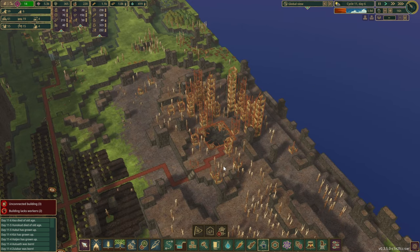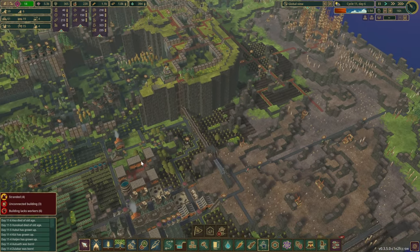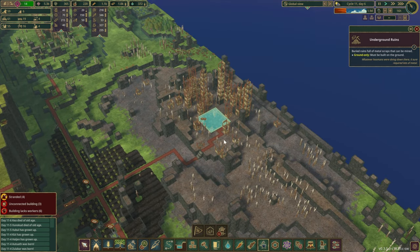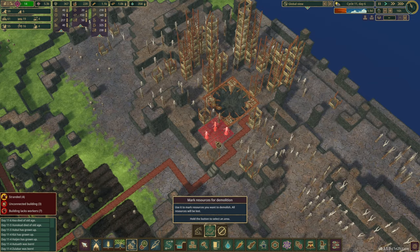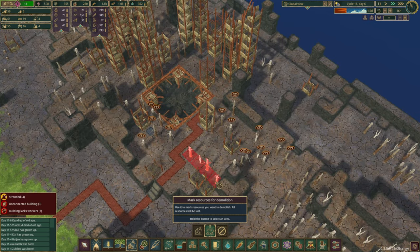I had a look around the map and right now, based on everything we have access to, I think I do want to build our metal production right over here. So to do that, we shall dry and clean up this whole area as much as we can.